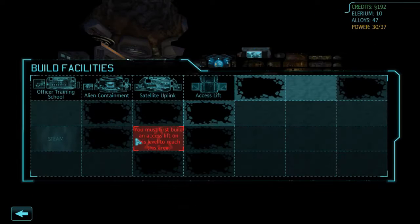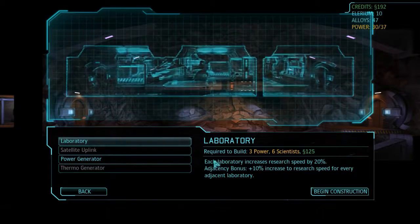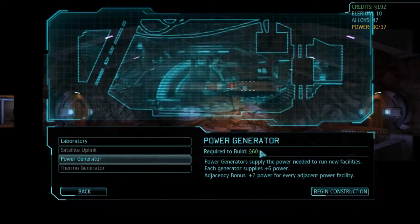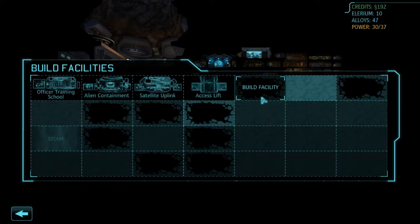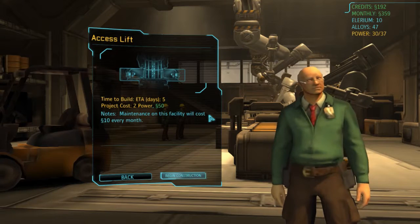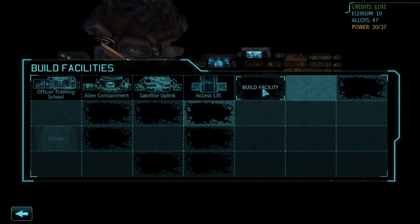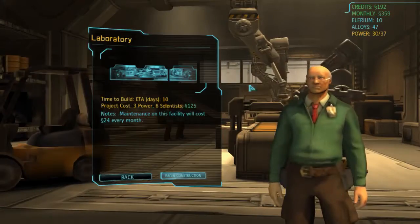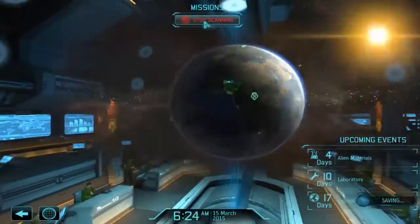Build facility — looks like we can do a laboratory or a power generator. We have 30 out of 37 power so we're good for a bit. Each laboratory increases research speed by 20%, with adjacency bonuses adding another 10%. A power generator gives extra power but I don't think we need more at the moment. I think we should do laboratories across the top and get our research speed up, then power generators down a floor. Let's begin construction and see what our next mission is.